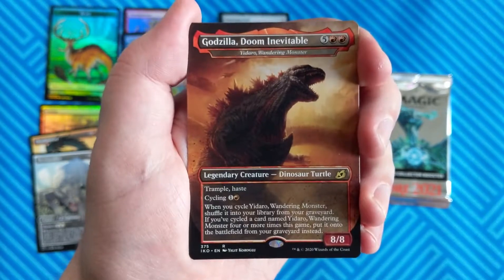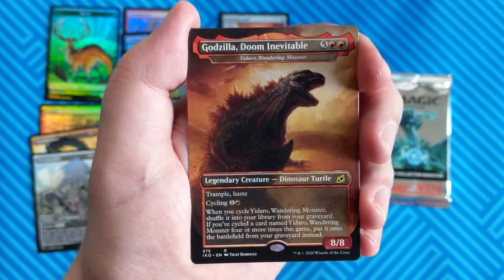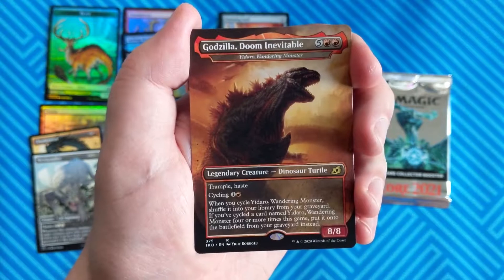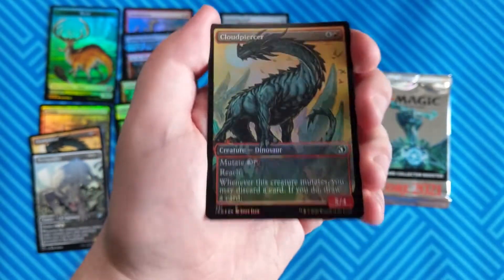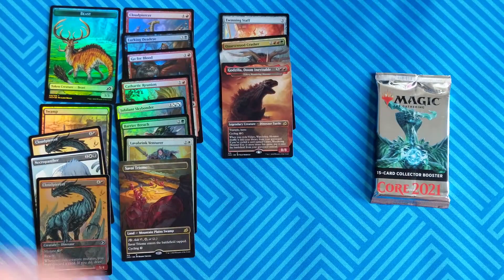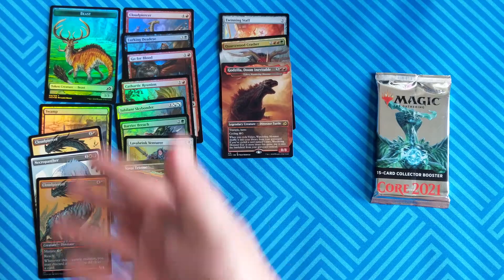Here's a Godzilla card. This cannot be opened in draft boosters. However, you can get foil copies of the Godzilla cards as box toppers if you buy an entire box of draft boosters. So this is semi-exclusive to Collector's Packs — every Collector's Pack has a Godzilla card in it, so you can't get as many with draft boosters, but you can still get them. Then we get a foil of the alternate art commons and uncommons, which is nice, but you can still get these in a draft booster as well. So that's the end of that pack. We only got three exclusives, possibly four if the rare slot had been extended art.